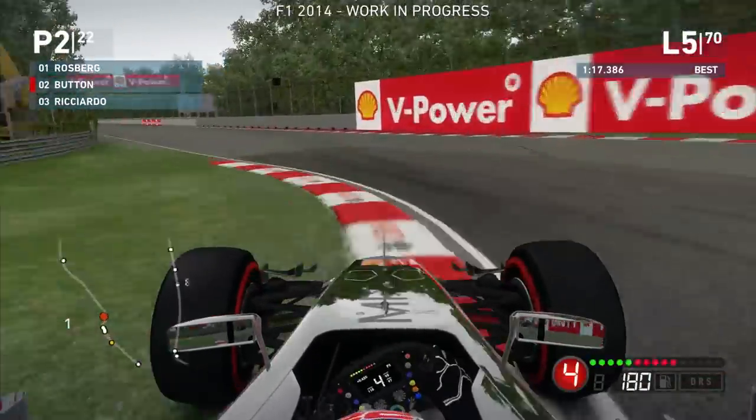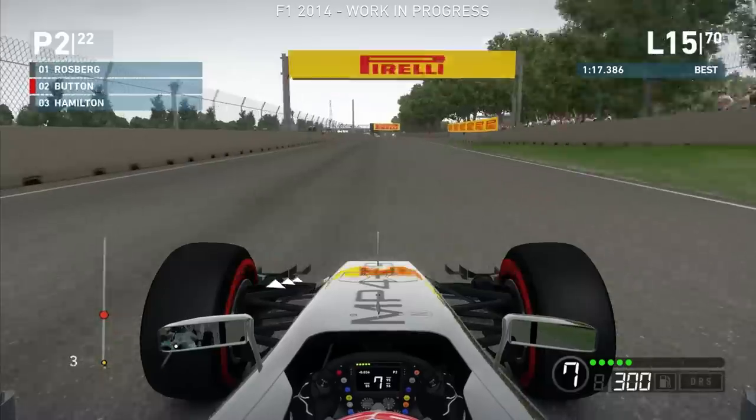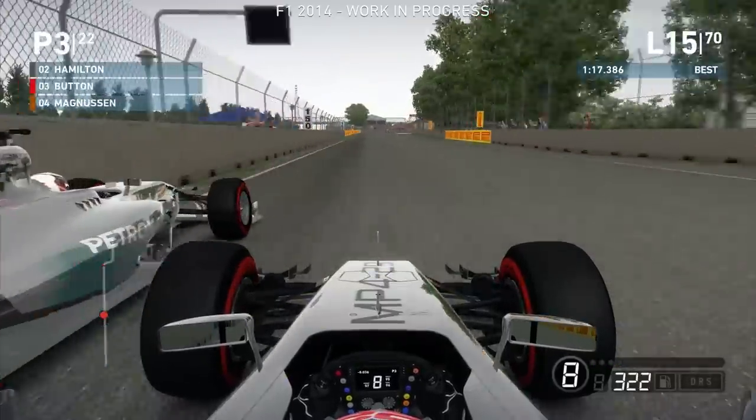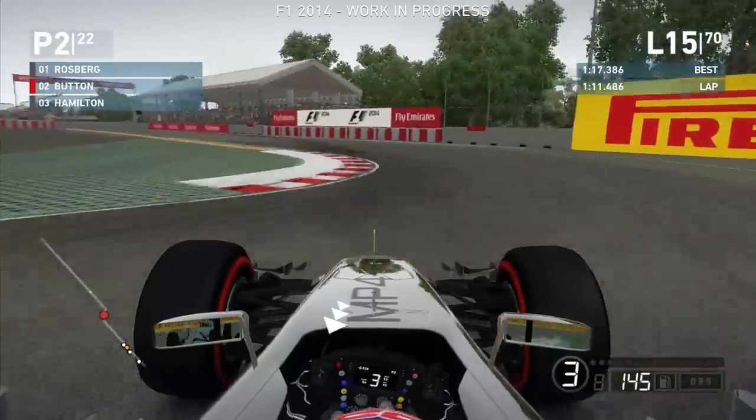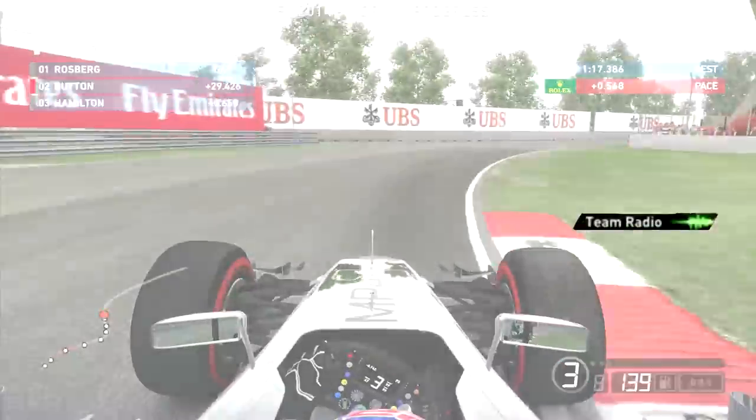As we head into the very next lap, we're in the slipstream of Hamilton again. We might go up the inside into Turn 1 and we get the move done this time — Hamilton holding around the outside. That is something I've not seen from the AI ever. The AI is looking very promising in some racing scenarios so far in F1 2014, though they're still a little glitchy in terms of overtaking up the inside in tight corners. Hamilton now tries to hold it around the outside into the final chicane. We brake later than him and take back second place.